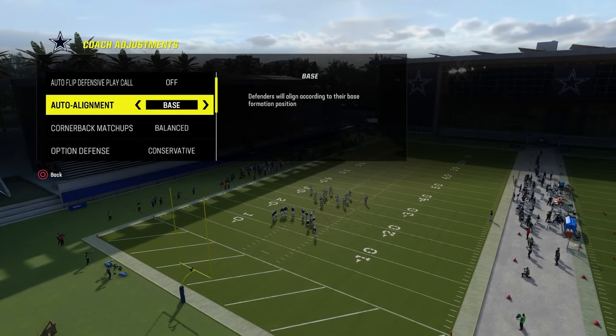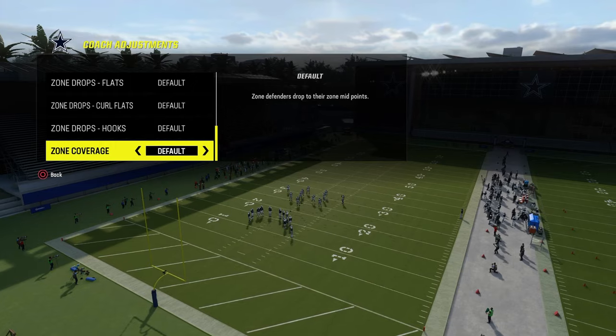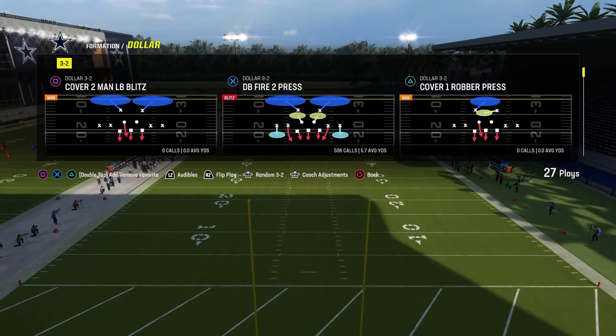Quick coaching adjustments: auto flip off, auto alignment set to base, option defense on conservative, and zone coverage is going to be on default with no zone drops set.